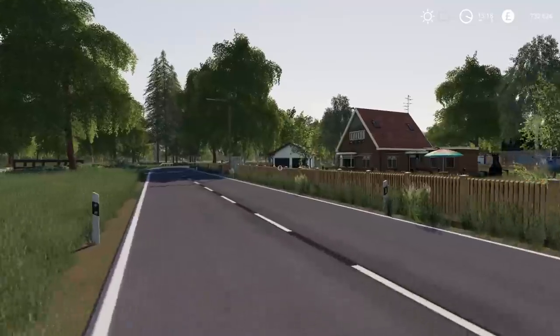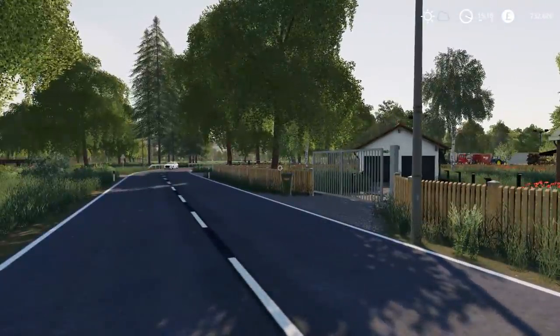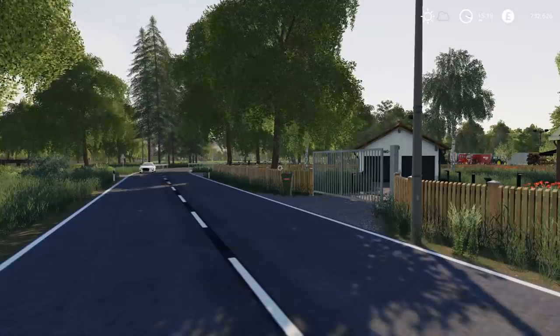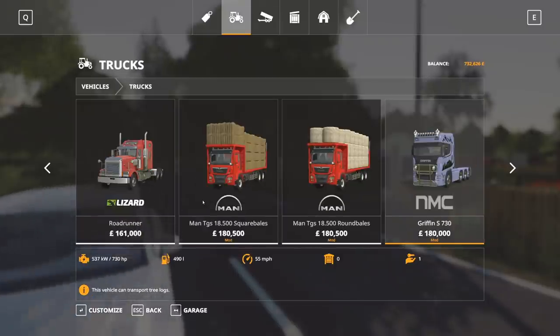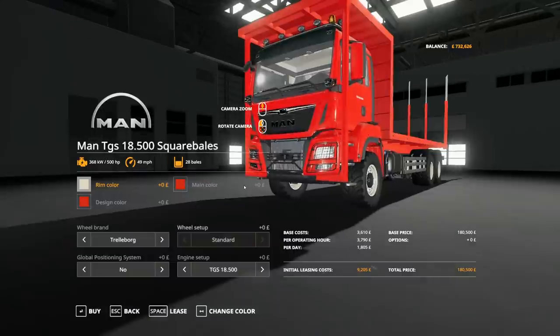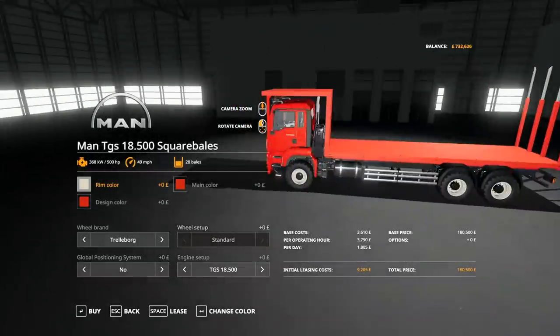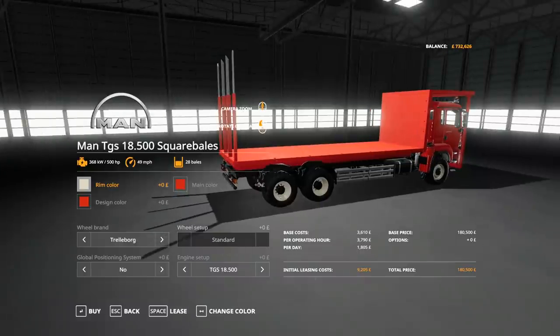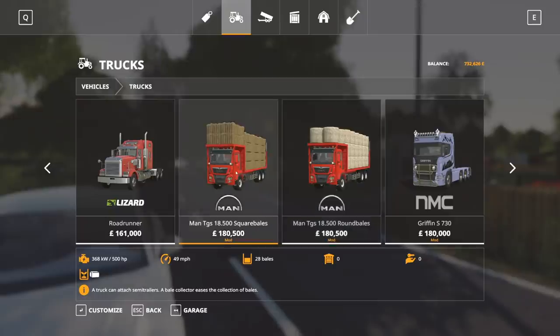We do have a variety of different lorries to move the bales with, but it would be nice to use the new mod which came out yesterday. In fact, it's by the same creator as this map, which is interesting - definitely worth putting onto this map. So we have here the MAN TGS18500 square bale autostacker. You can also get it as a round bale autostacker, but we're going to have square.